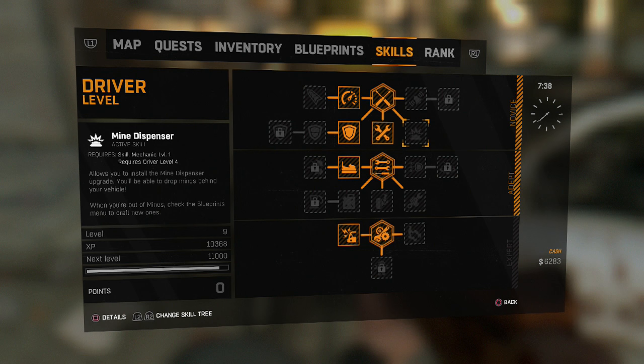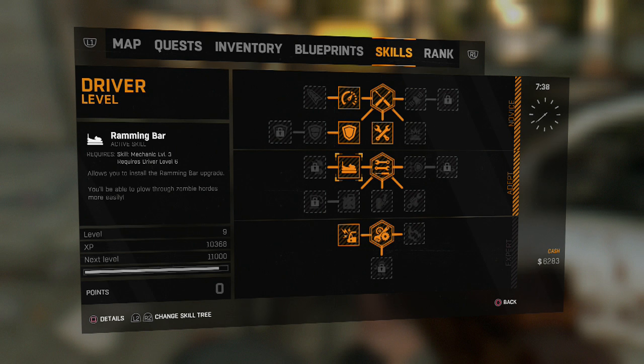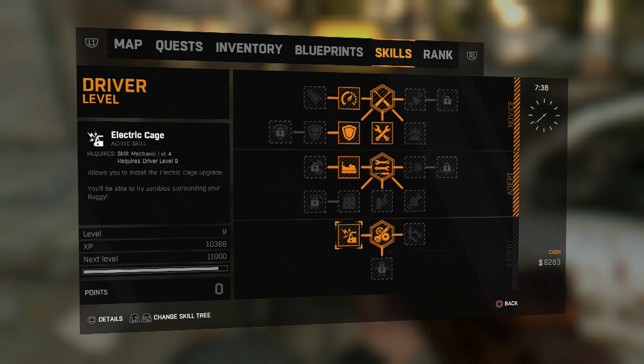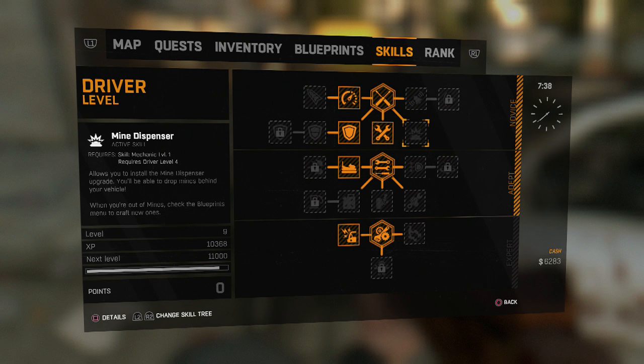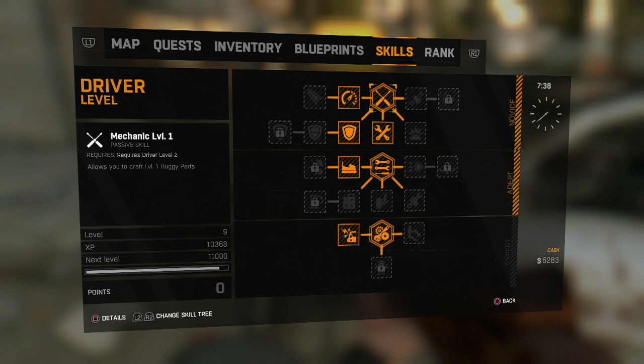You don't want to get miscellaneous stuff you don't really need every day. A mine dispenser, for example, isn't that useful because there aren't that many situations where things are constantly chasing you. Instead, I use the electric cage — it fires electricity all around my car and I find it the most useful. I also use the ram to go right into virals. The mine dispenser requires you to keep making and buying mines, which is expensive, and in a survival game you're already running short on money.